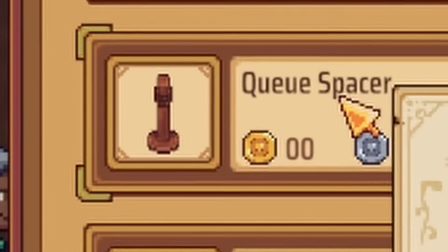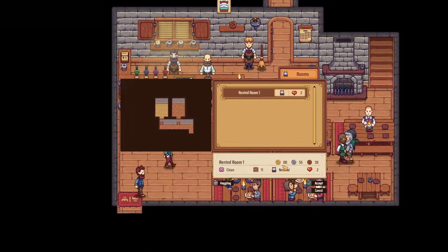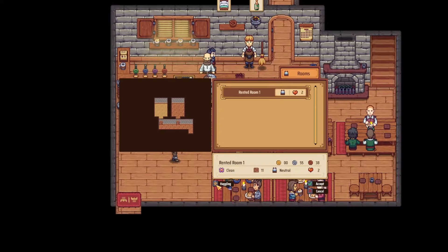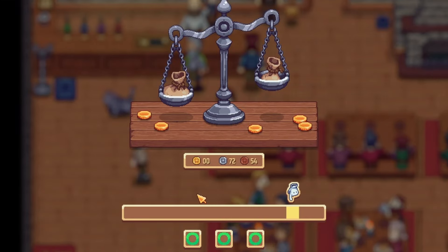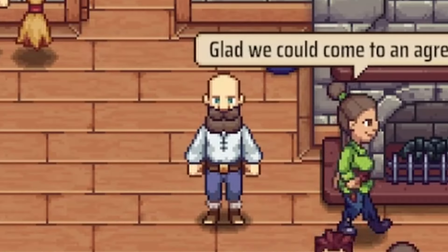Seeds ordered. Who wants a bed? Oh, the room is clean this time — let's haggle it up. Oh god, I'm so bad at these. Give me that money. Enjoy your stay. In the meantime, let's grab the iron bar and the stone and we can put the second oven on.